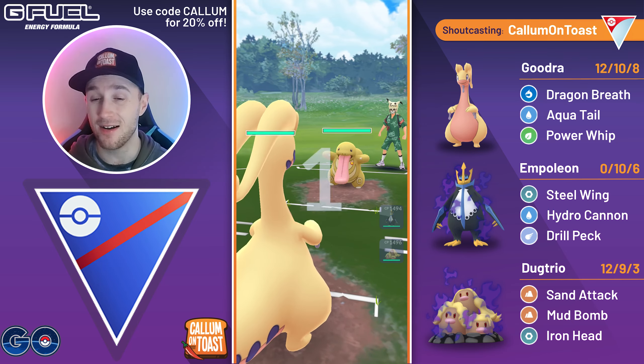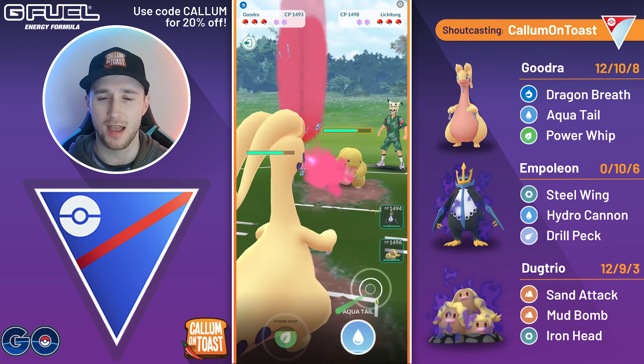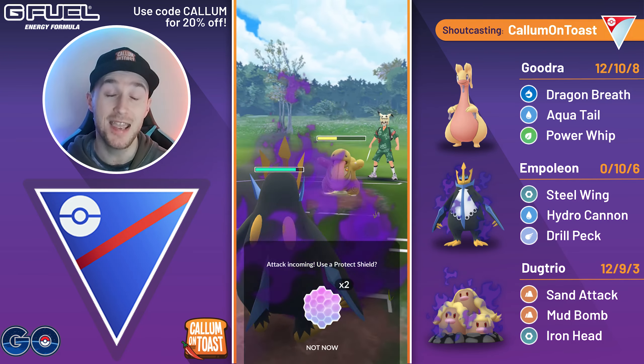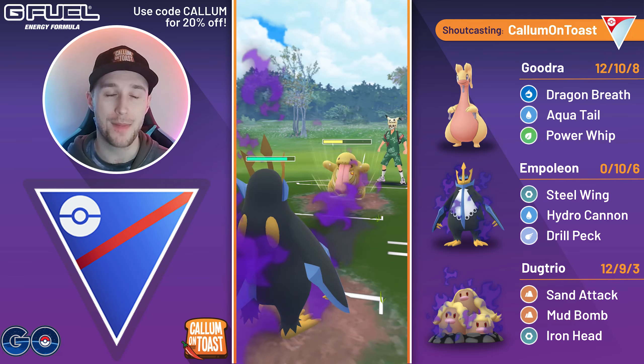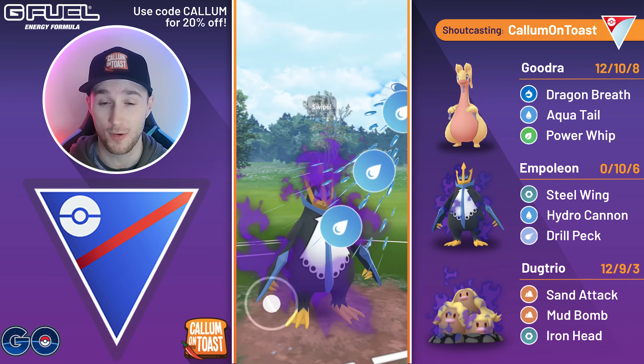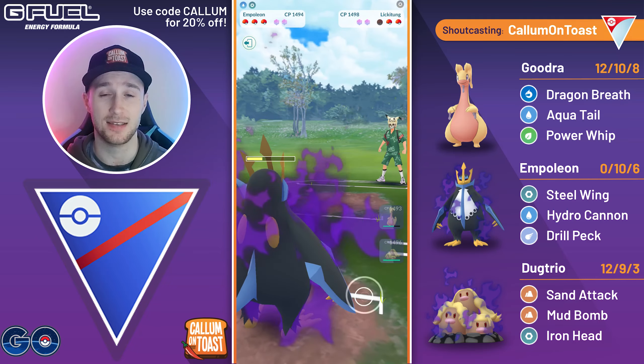Into the next game, we see a Lickitung in the lead, so I'm going to stay in initially. I might try and swap-catch a move at some point. The opponent continues to overfarm. We can fire off a Power Whip — from a Lickitung it's not going to hit as hard as something like Goodra. We're now going to go for the Hydro Cannon, throwing on the CMP tie, taking out the Lickitung.